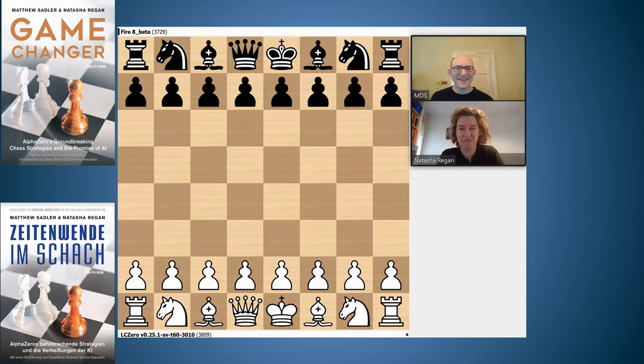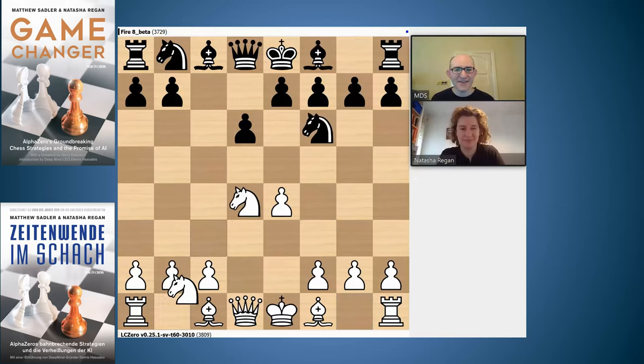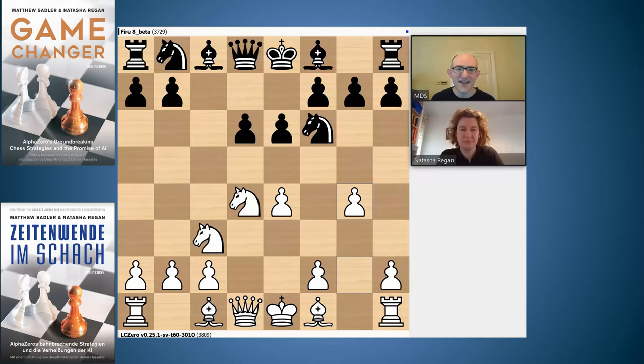So let's have a look at this birthday game. Leela started with e4 c5 Nf3 d6 d4 takes and e6 — the Scheveningen — and g4, the Keres attack, named after a very strong player from about the 1930s to the 1970s. This is still the main line for white — g4, a very aggressive move. h6 is the best move. In the previous superfinal between Stockfish and Leela, we saw some games with a6 where black got horribly crushed after g5 in both games. h3 is a sort of modern move protecting the pawn on g4.